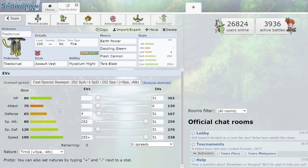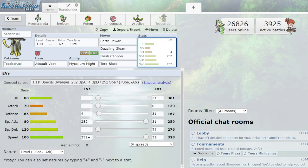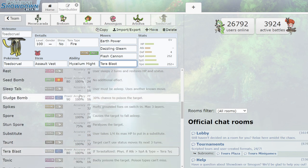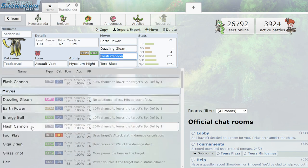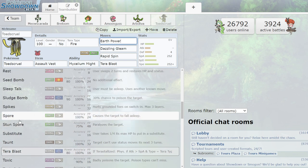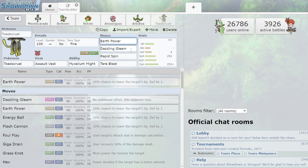Lastly, Toedscruel with Assault Vest. Toedscruel could be so great — ground/grass is a really interesting typing — but it's held back by its ability, Mycelium Might, which gives all status moves lower priority. I don't care about ignoring target abilities; I don't want to be going last with base 100 speed. If I had a different ability, I'd use Spore and Taunt. Instead, Rapid Spin for hazard removal is better here. It has useful utility moves like Toxic Spikes, but I don't want to go last when I can make use of 100 base speed and hit with Earth Power and Dazzling Gleam.